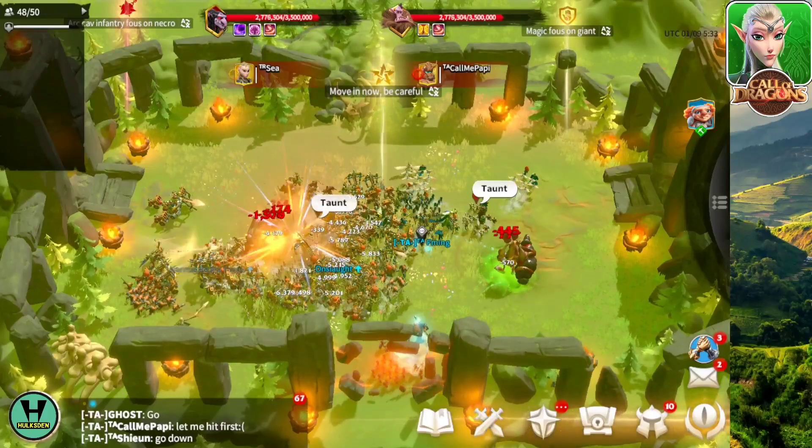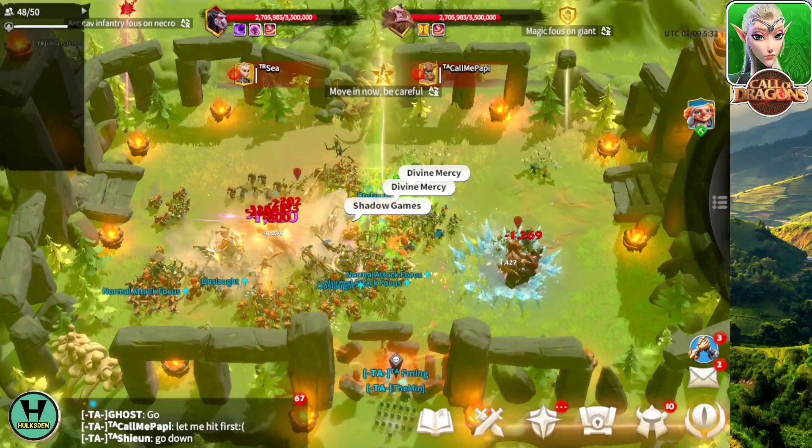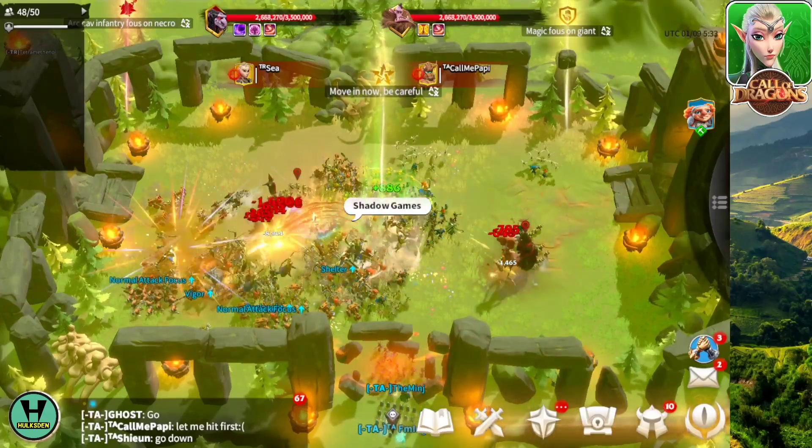Make sure you hit the right target. All the physical units go after the necro, while all the magic units go after the giant.